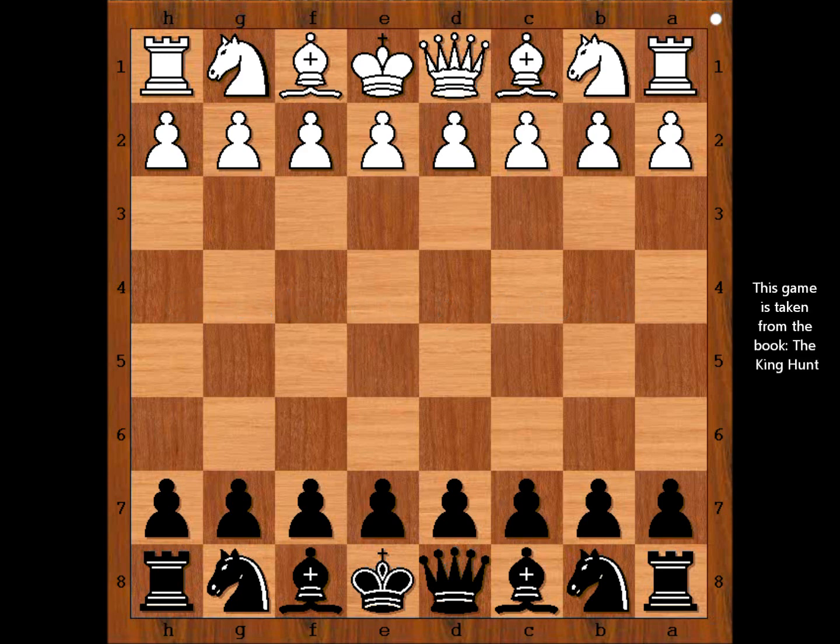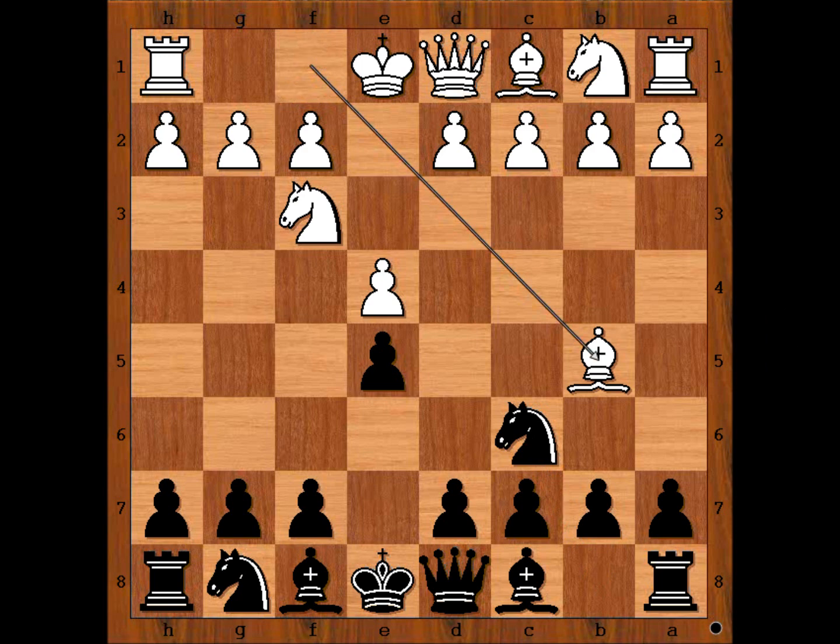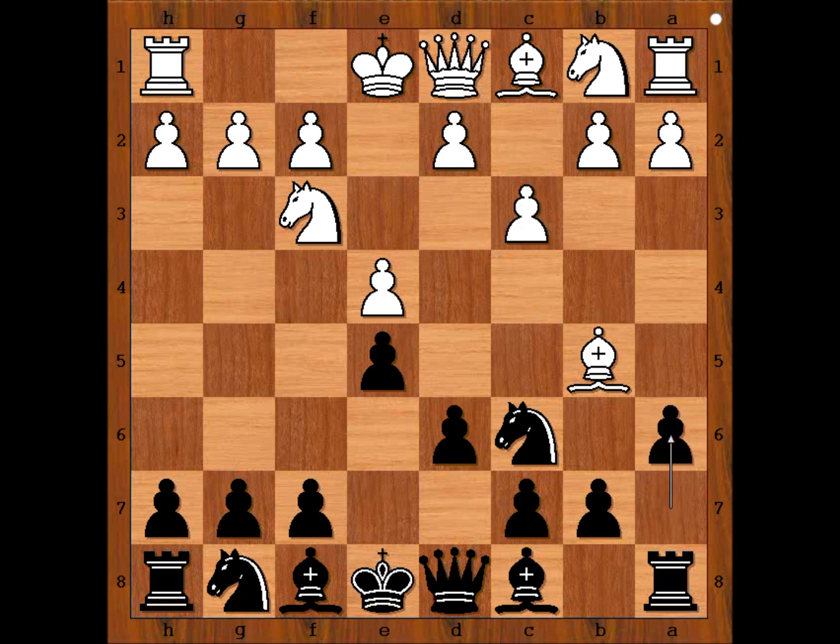Richard Reti had the white pieces and he started with e4. Capablanca played e5, knight to f3, knight to c6, and Reti played bishop to b5 — the Spanish Opening. Then d6, c3 preparing d4, a6 attacking the bishop, bishop to a4, and now a very interesting move.